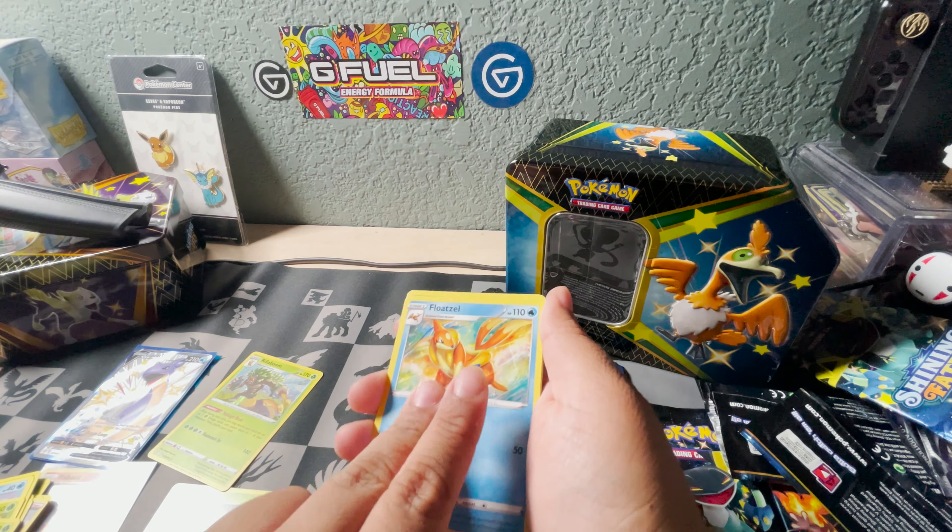One, two, three, four - I declare some fighting, fire, grass! Hey there we go - Thwackey, Fletchling, Tropius, Snom, Trapinch, and we got a ticket. Boltund, we got the set! Woo-hoo, it's Toxtricity V shiny, and Professor's Research! But guys, look at that - let's get a closer look. Beautiful!